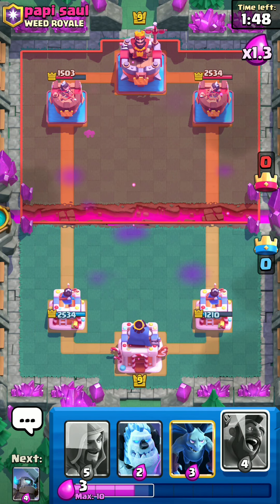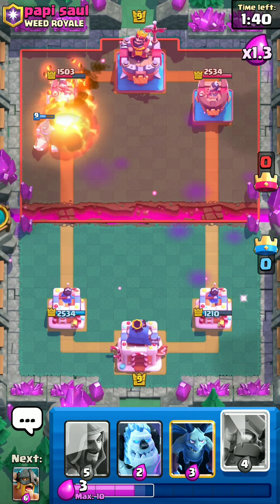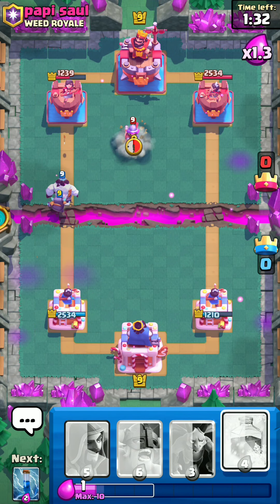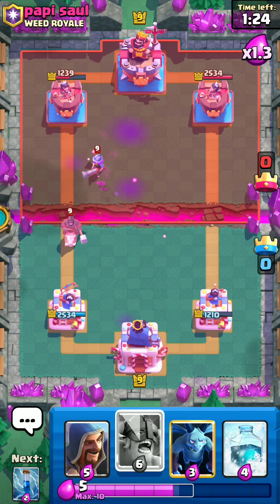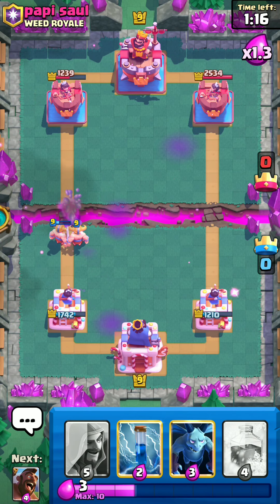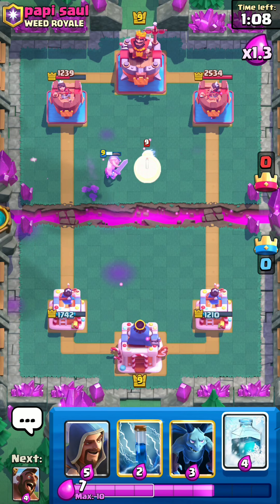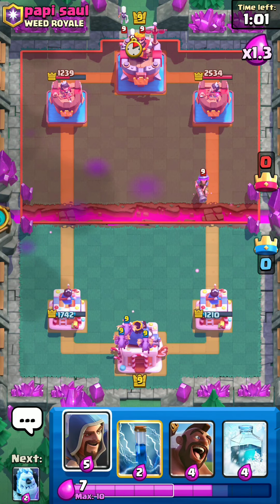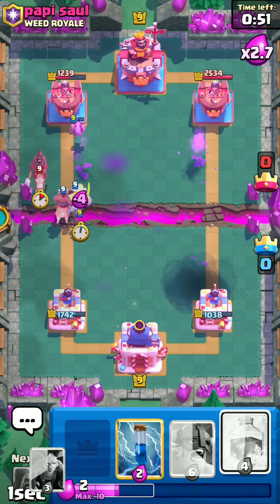We're still down by damage but we got a lot there — he doesn't have his Cannon in cycle, so let's try to get a good Hog off. Just the Fireball and Log, and it still gets a hit — bad value for him. Let's go Mini Pekka at the bridge, keep applying pressure as long as his elixir is low. He went the wrong side which helps us — we don't need to defend and we're still fine. Wizard is kind of proving to be worthless so far this match, but let's Wizard that.